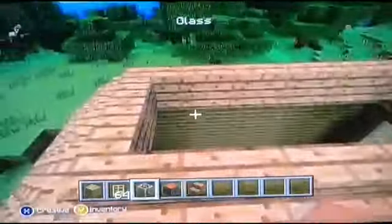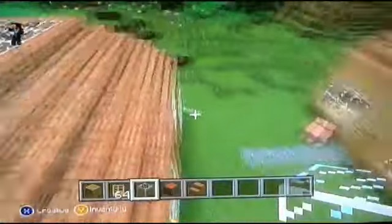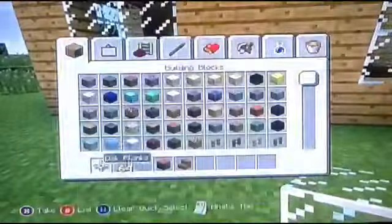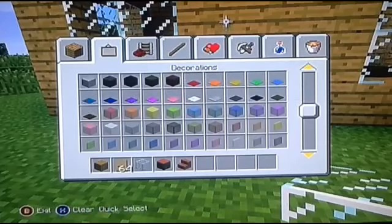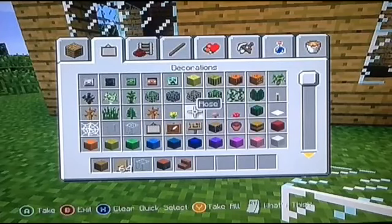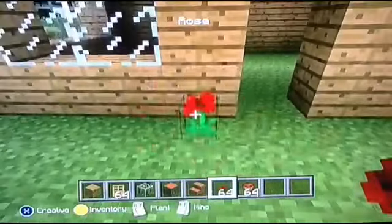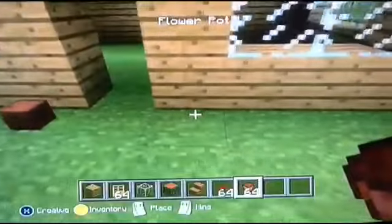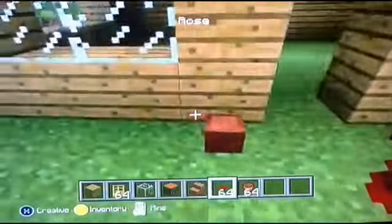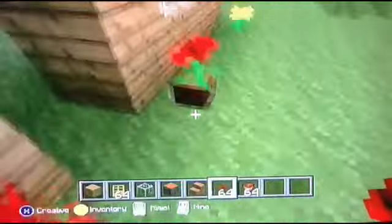When you've reached this point, fill this part with glass so you get more light during the daytime. Then get some flower pots — you don't have to use flower pots, you can just place flowers directly. But I'm using flower pots. Place them along the front of the house.